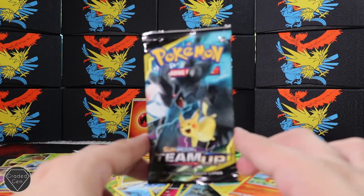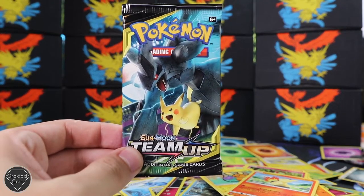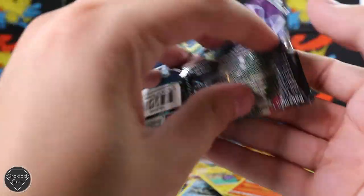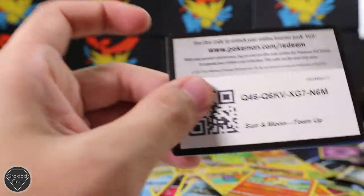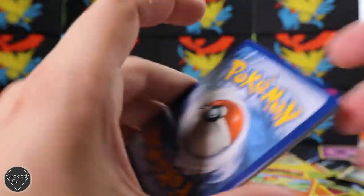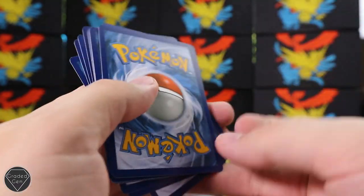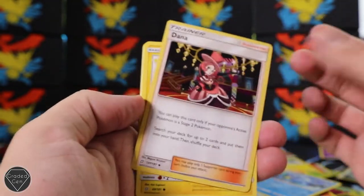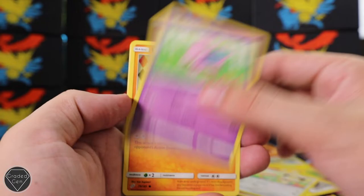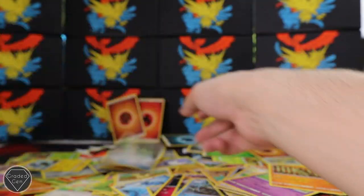On to a Team Up pack now. Autofocus really doesn't know what's going on today but it's fine - you guys can still tell by the fact I mention most of the card names. Code card there. Uno, dos, tres, and Fighting Energy - stayed up next to the Fire Energy. We've got Water Memory, Golduck, Dana, Helioptile, Meowth, Larvitar, Psyduck, Judge Whistle, and a Skarmory regular rare.